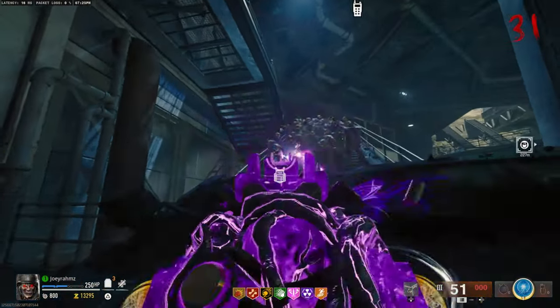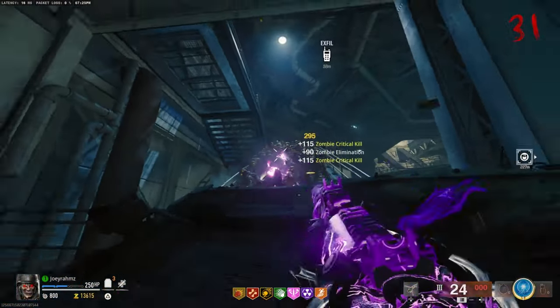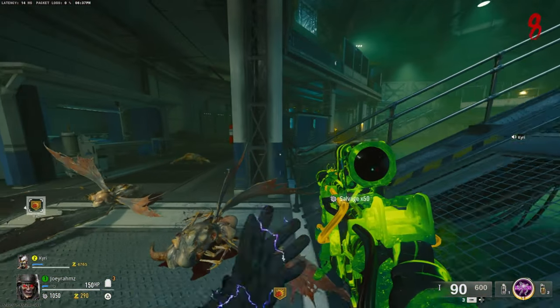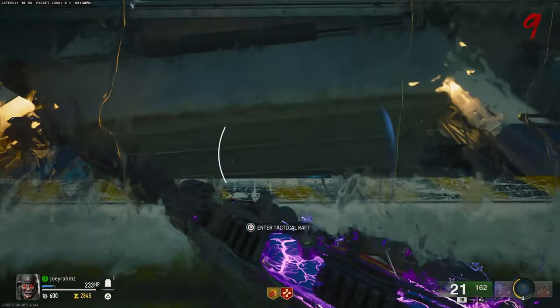In less than 20 seconds I'm going to explain how to do this glitch, but with an ammo box right beside you so you never have to leave. Come get this perk after you turn on the power, and then do this — when you knock the boat from under the water, do it exactly how I'm doing it now.